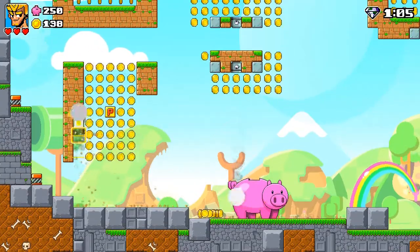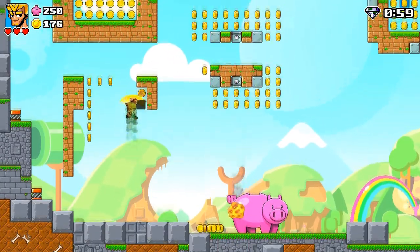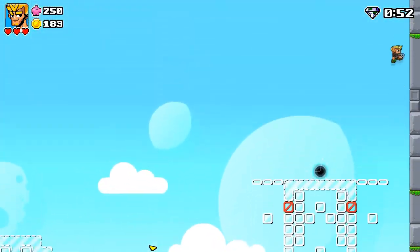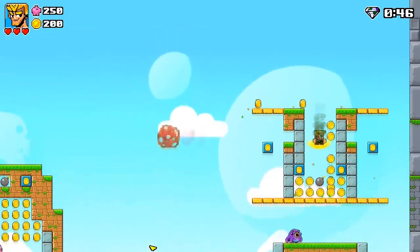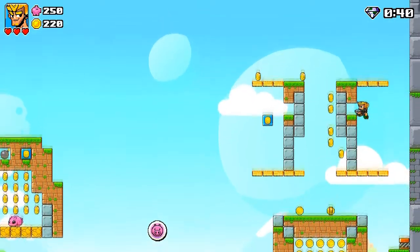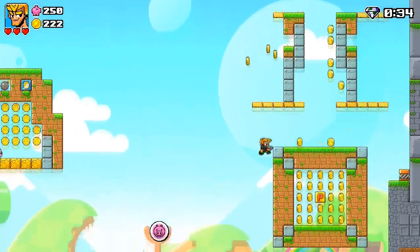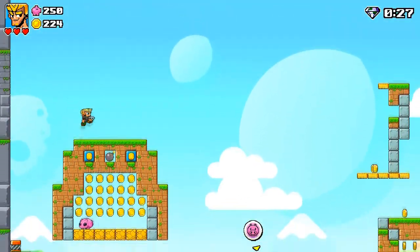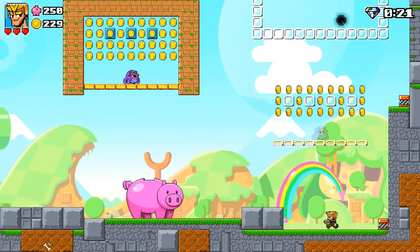You notice kind of the strategy here — bashing blocks does get you coins, but mostly you just want to try to collect as many coins as you can in the main area. These little platforms are going to spawn and despawn, and it's going to change the whole level. Bombs here that are going to make some nice explosions. You're going to watch out for enemies — you don't want to get hit. You have three hits you can take, as you can see in the upper left-hand corner with my character's three hearts. I have 30 seconds left to collect about 25 more coins.